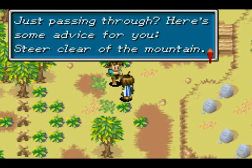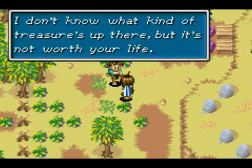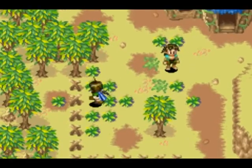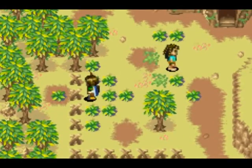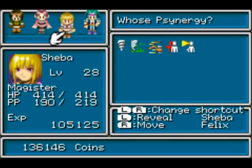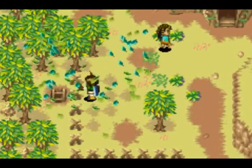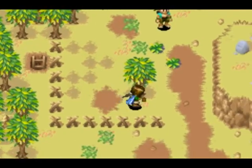Just passing through — just hear your advice: stay clear of the mountain. I don't know what kind of treasure is out there but it's not worth your life. Yeah, that place is hell, I'm just gonna tell you right now. Anyways, what we're doing here is we cast Cyclone here, and it reveals a hidden passage!